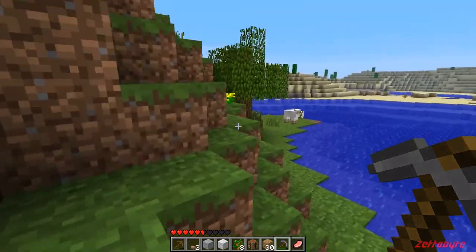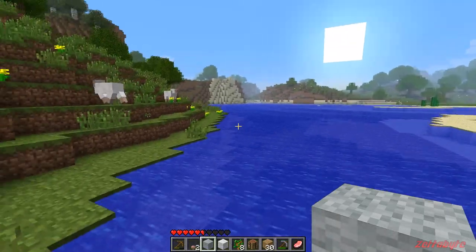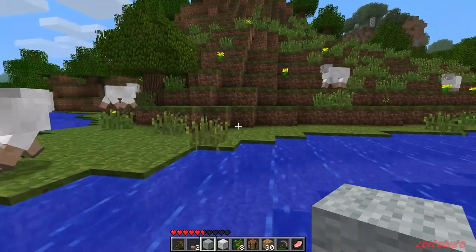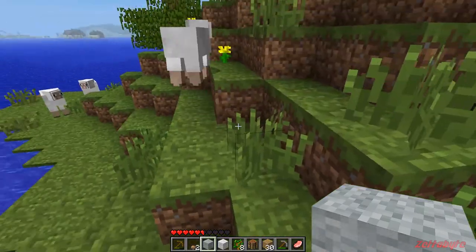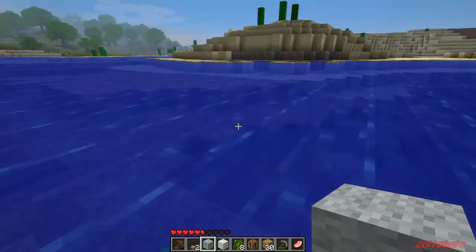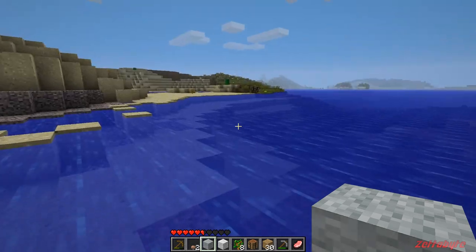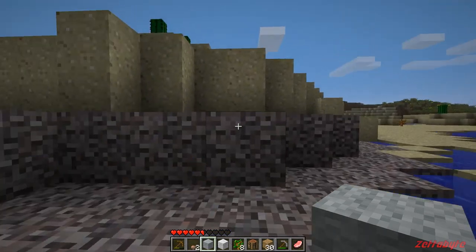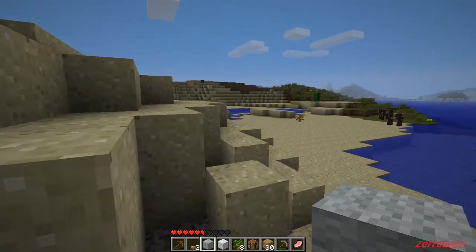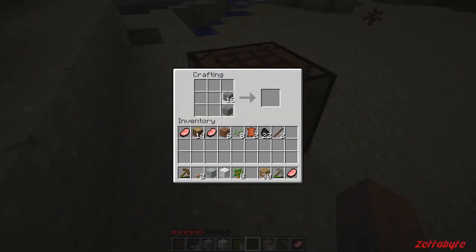Maybe I'll bring some cactuses — we could use those for defenses, make like a little house down there. I'll grab some cacti and kill those cows as well. I should probably make a furnace while I'm still up here — cook those pork chops and make sure I'm fully healed before we head in.